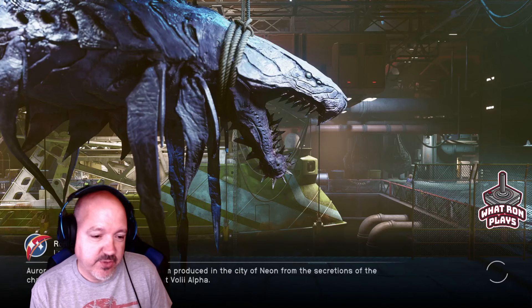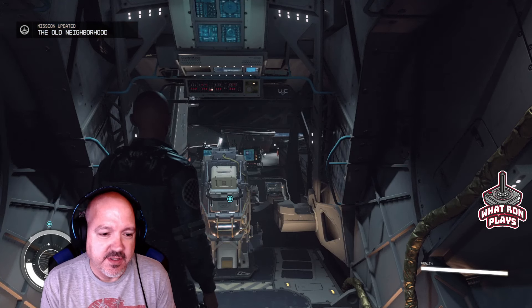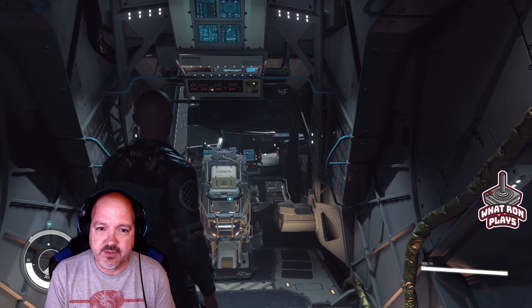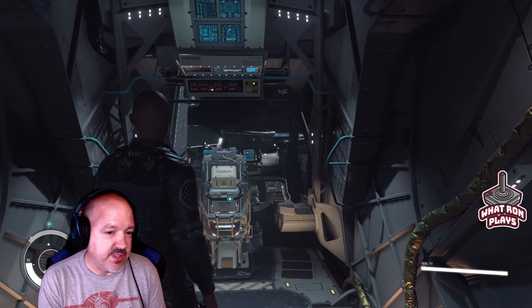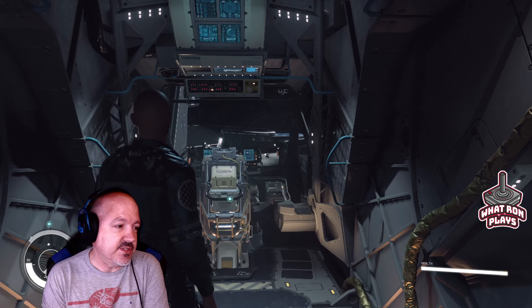Hey everyone, it's Ron and you're watching What Ron Plays. We are here with part 4 of our Starfield series. We're picking up where we left off — going through the quest to the Old Neighborhood. We have to go talk to Moira on Cydonia, and we're going with Sarah Morgan from Constellation to find another piece of the artifact.